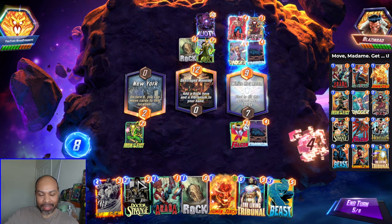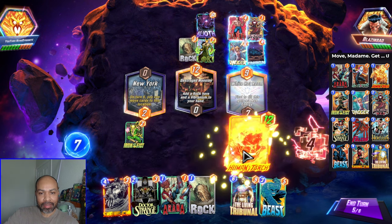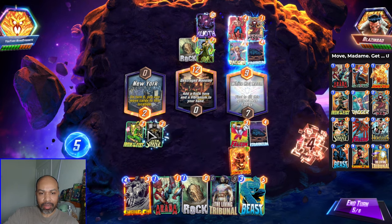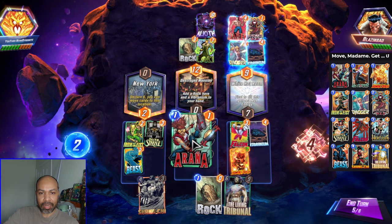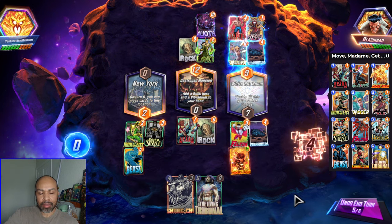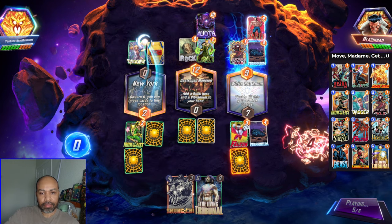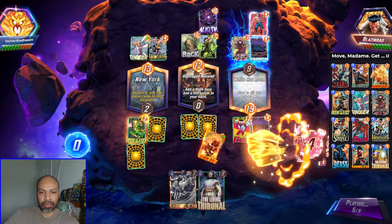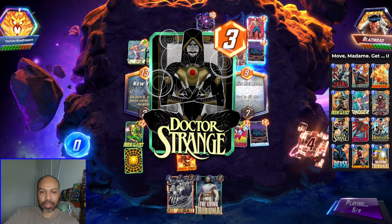There is the Alioth out of the way. So what I can do now is play Human Torch — that goes here. I can play Doctor Strange — that goes here. I can play Beast, and then I need to get cards out of my hand. I think I like this. They move the Dagger now. This is good — I do get the Human Torch trigger.